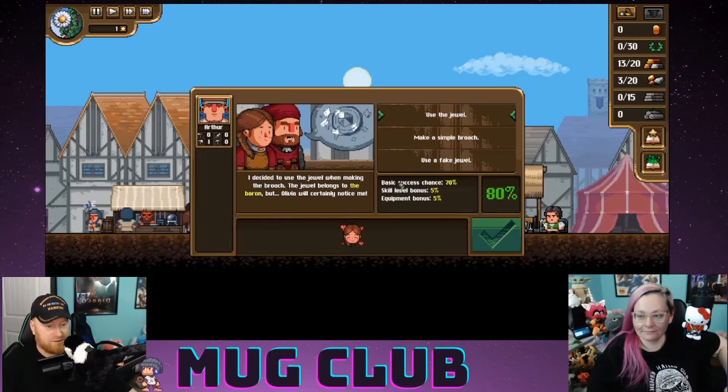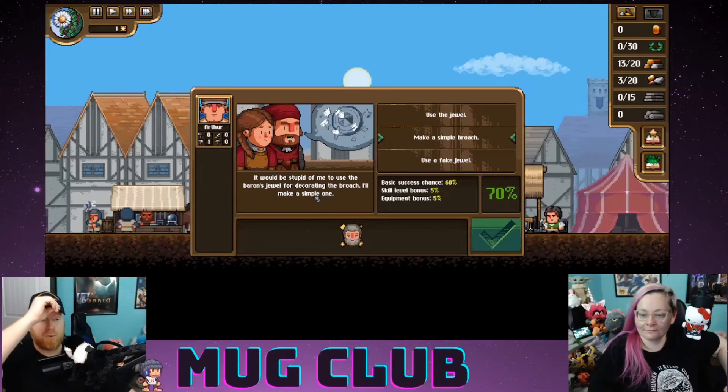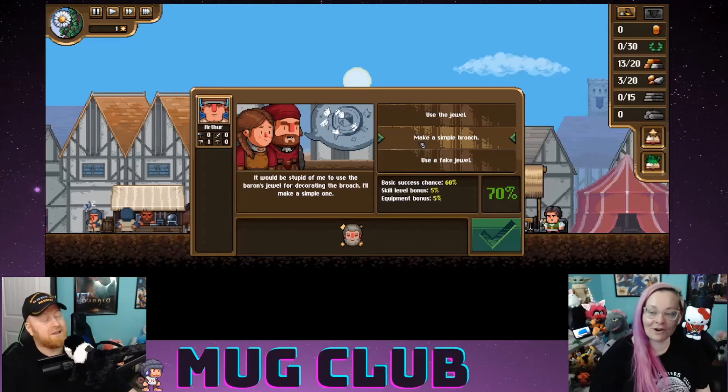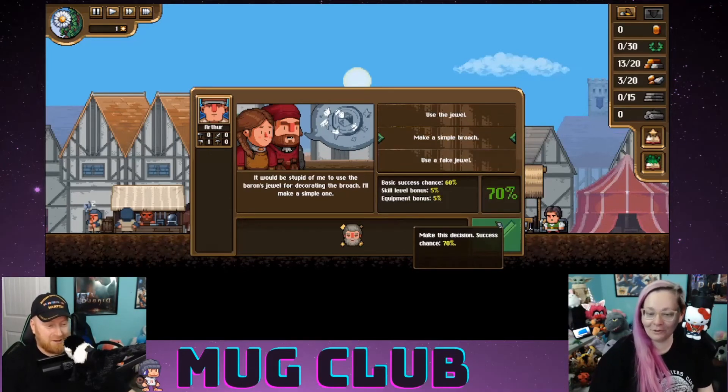Using the jewel gives an 80% chance — skill level bonus, equipment bonus — and Olivia will be delighted to receive such a brooch. Making a simple one without the jewel is a 70% chance. There's also using a fake jewel — 50% chance, Olivia might understand it's fake and it'll be awkward. I'm just going to go for the simple one — I don't want to mess with the baron. 70% chance — let's go.